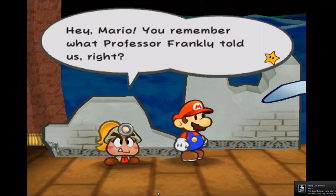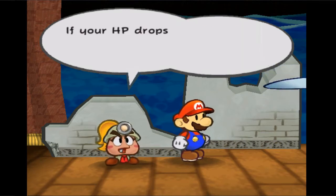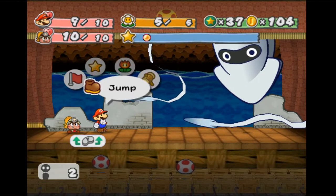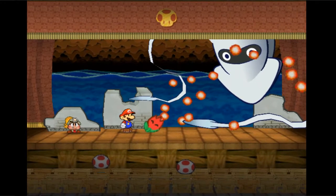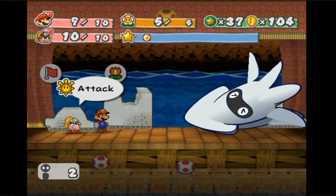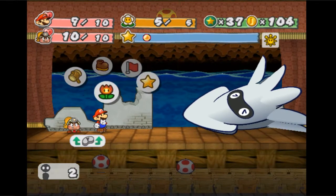Hey Mario — I had to pause recording, sorry guys. Okay, we're back. Hey Mario, you remember what Professor Frankly told us, right? You can press Y to change our attack order. If your HP drops, you can press Y to put me in front. Yes, I know. First thing you're going to want to do is use the fire flower that you got before — it's actually really useful in this fight. It makes sure both the other tentacles are gone, and it also pretty much paralyzes Blooper over there.